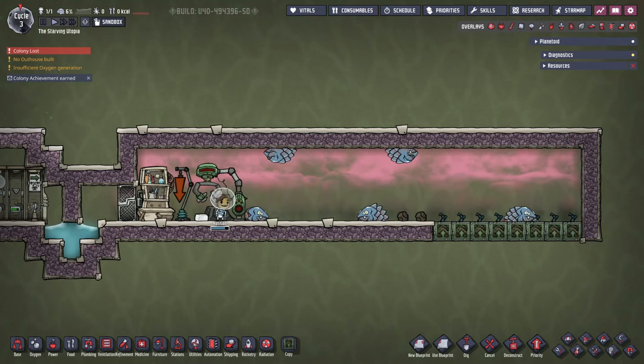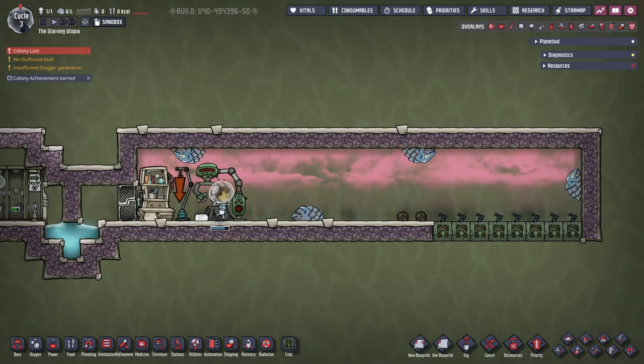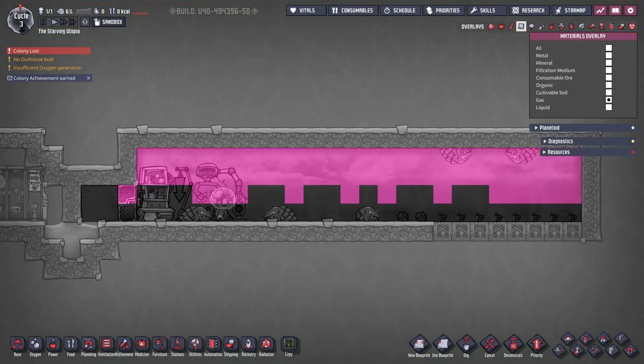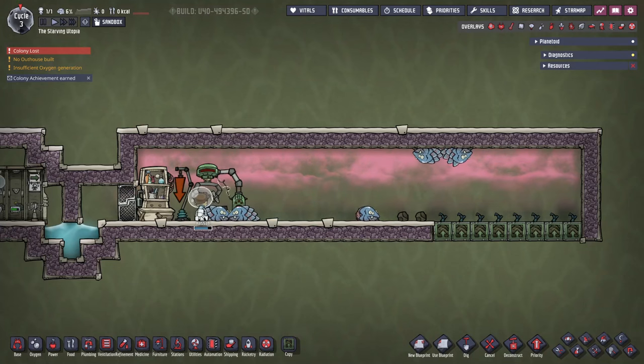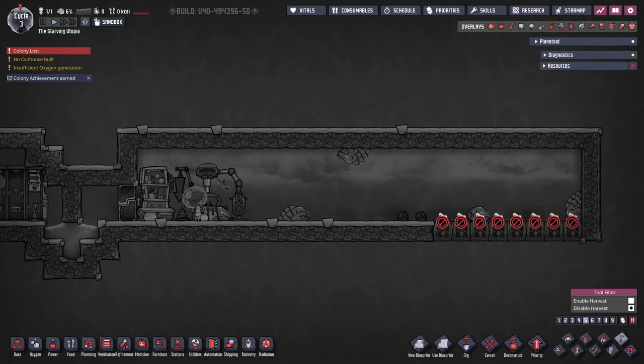Here you can see a very basic glossy DRECO ranch, which is simply a 24x4 room with a split atmosphere of hydrogen and carbon dioxide. Note you could use oxygen instead of the carbon dioxide, but using Atmosuits will make managing the gases much easier, as will having a liquid lock. The hydrogen is for the glossy DRECOs to grow their coats in, and the oxygen or carbon dioxide is needed to grow the mealwood, and you'll need eight mealwood plants. Make sure to set these to non-harvest using the harvest overlay, found in the bottom right or on the Y hotkey.